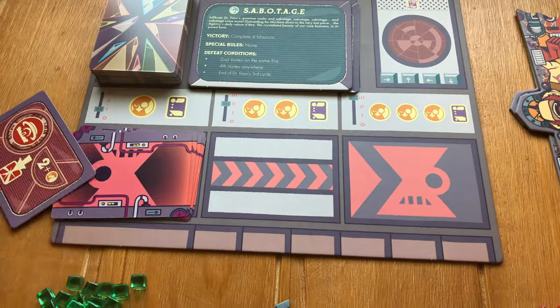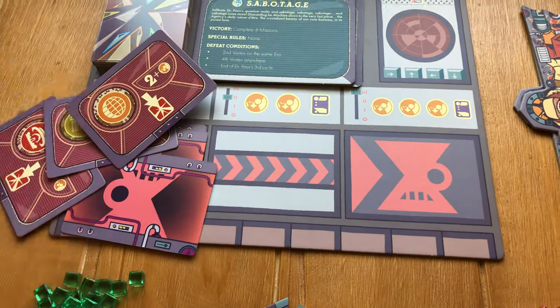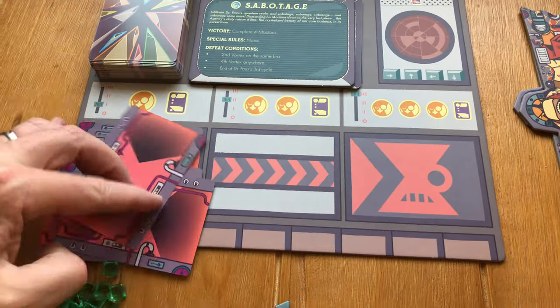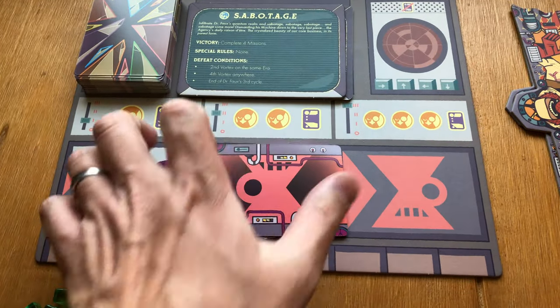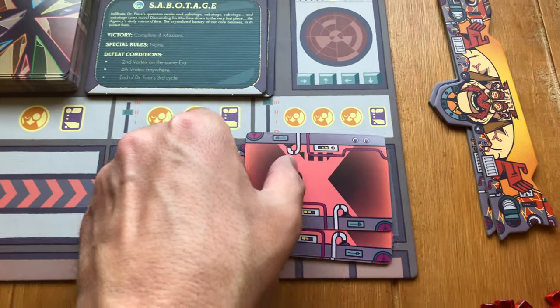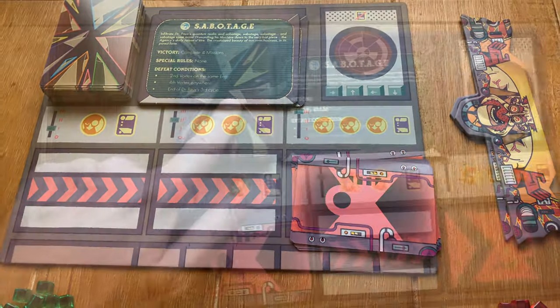These are Dr. Fu's cards. One of these will be flipped out on each player's turn, but when all cards have been revealed, they will be shuffled together and placed on this second slot here. This is the last slot — if cycled through, you all will lose the game if you didn't complete the four missions.